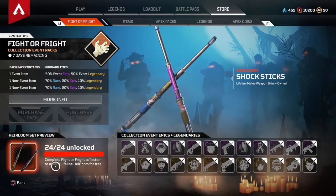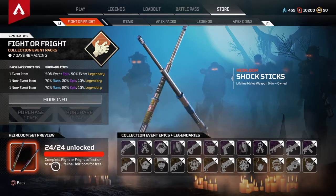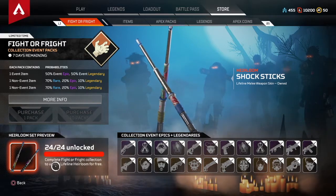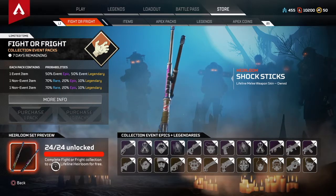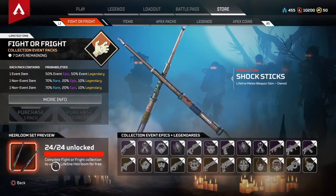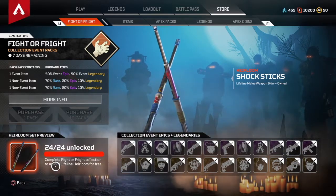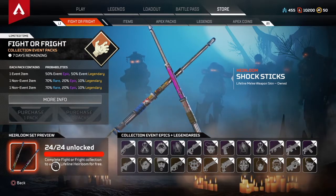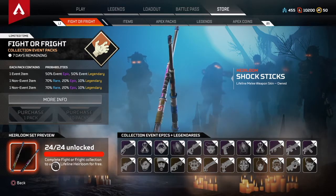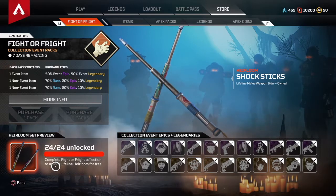If you haven't purchased any of the event packs, these packs guarantee that if you purchase all 24, you will get all the items for this collection. However, it doesn't necessarily mean every item you get will be from this collection. You can get regular rare items, regular epic items, and legendary items from before — like a legendary Wraith skin or Bloodhound skin. It's basically a random number generator; you can get any skin in the game.